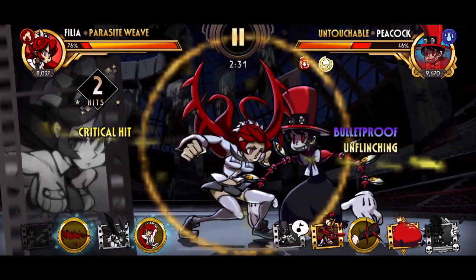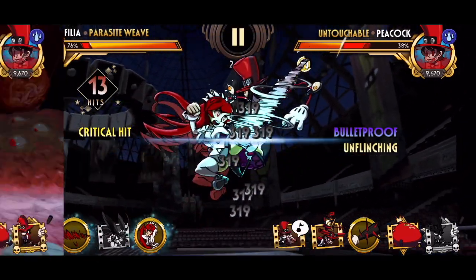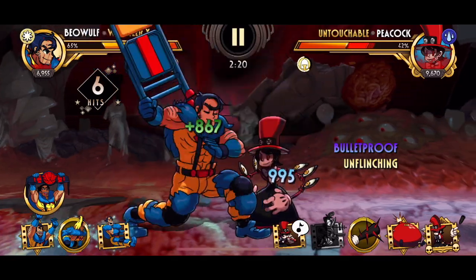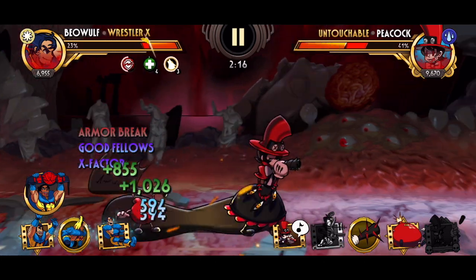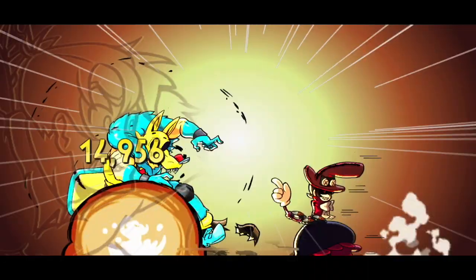Unflinching also has no effect when the fighter is hit by a blockbuster. So outside of these exceptions, be sure not to be overly aggressive against unflinching opponents. Special thanks to Nishera and Mopi for helping me make this segment by letting me duel their untouchable Peacocks. Next we have Final Stand, which is represented by a heart with a halo with a yellow background. By the way, visually recognizing the icons helped me a lot in keeping track of all the buffs and debuffs during fights, so I'm describing them in case it's helpful for you guys as well.